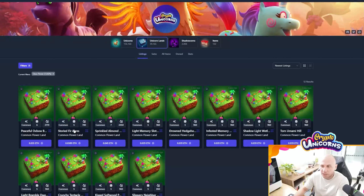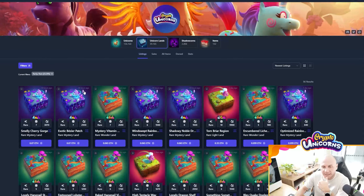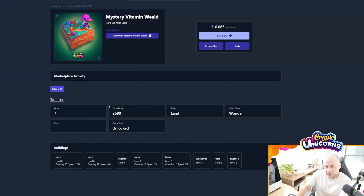Now let's say you want a rarer type of land that supports more classes of unicorns. We can go back to filters and click on rare to view the rare lands. These different rare lands will support more unicorn classes. For the perspective of a flower unicorn, you would get the rare Wonderland. I'll link the document below that goes through all the different classes of rare land and what types of unicorns they support. Here we have this rare land and you can see it has icons showing what classes are supported — there's flower, the Om class, and the candy class. So that means one land now supports three classes instead of just one.